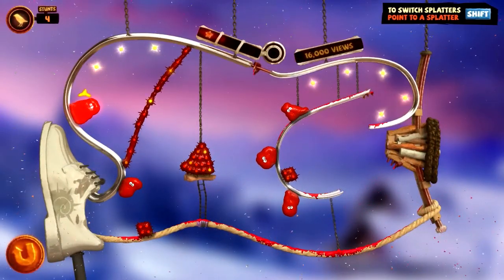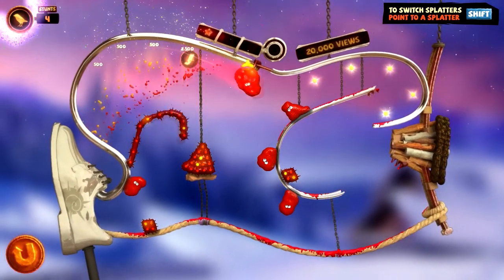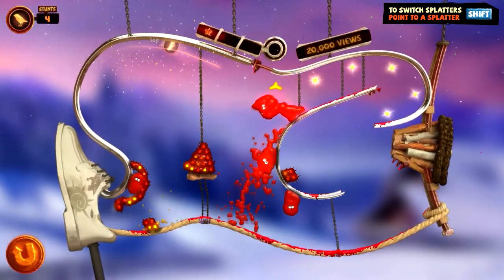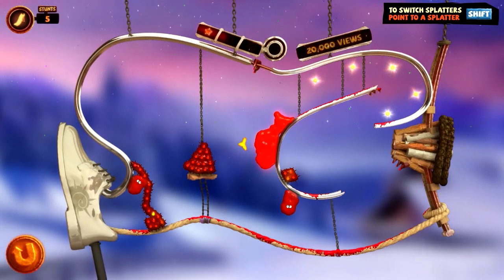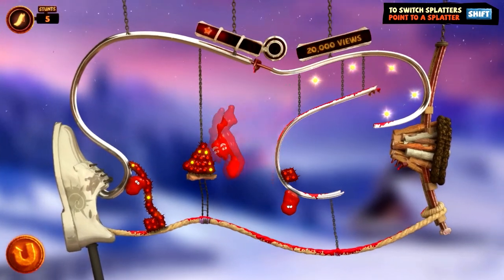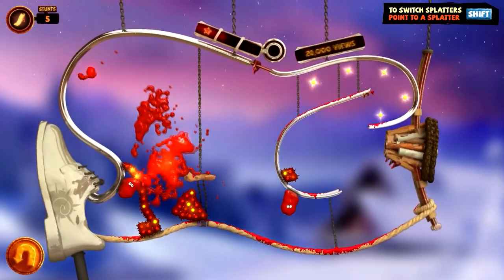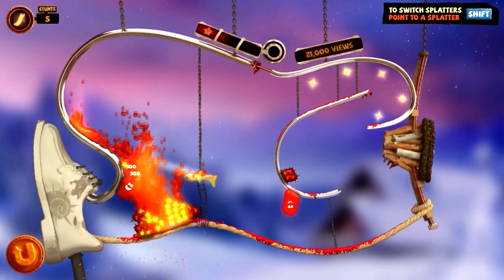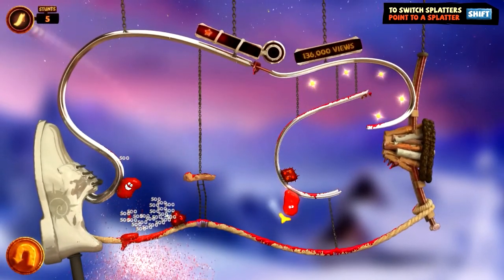Now you see this gets a little more interesting. We got three of them together now — I didn't know you could actually do that. And then we will use the flip mechanic to spread our juices as effectively as possible. I did pretty well with that.